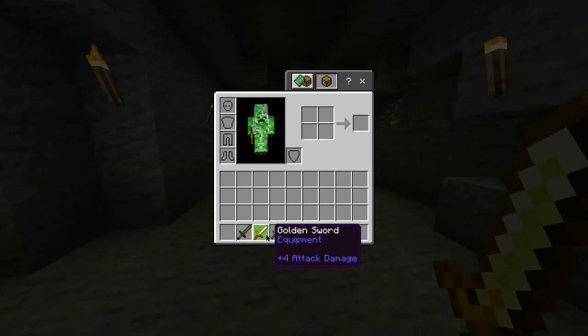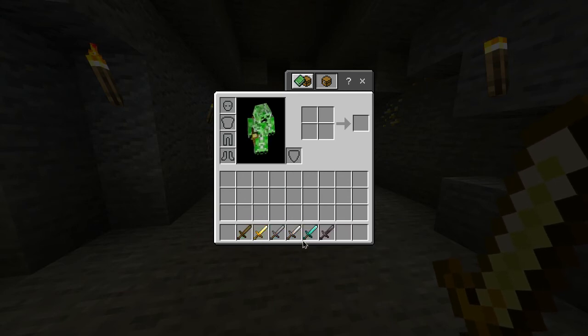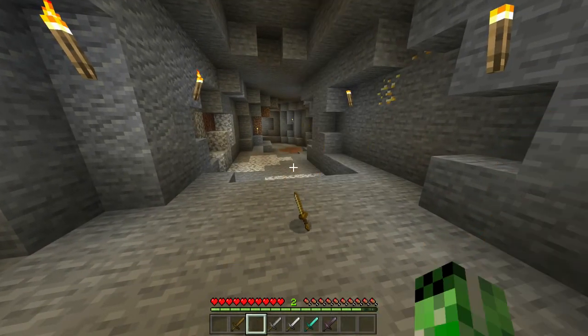Also in this game, alongside the golden sword, you also have a wooden, stone, iron, diamond, and netherite sword — all of which have different durabilities and attack damages. But for now you have yourself a golden sword.